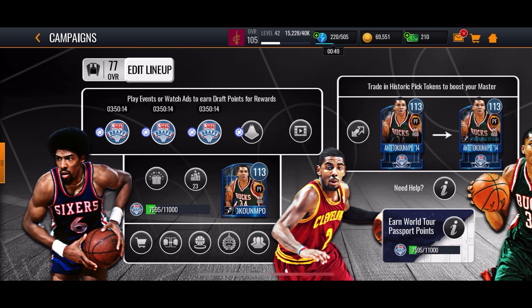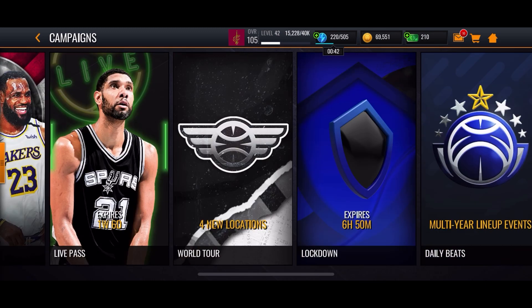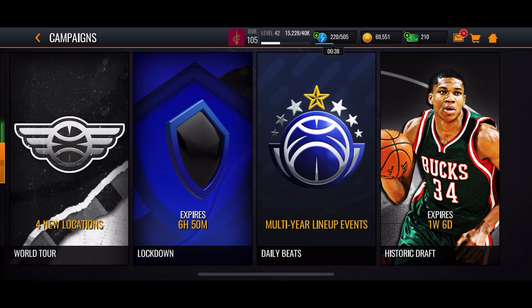My camera just died so we're going to wrap it up here. We broke down the new Historic Draft promo in NBA Live Mobile. Make sure to click that like button, subscribe if you're new, and turn on notifications. Check out my song 'My Own Enemy' streaming on all platforms — link down below. Follow me on Instagram and Twitter. Let me know in the comments which master you're going for and your current progress on the promo. To the haters, I'll see you guys later — peace out.